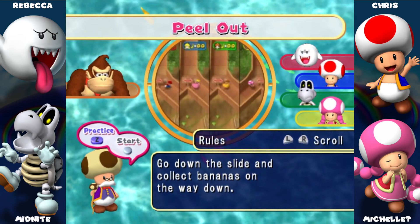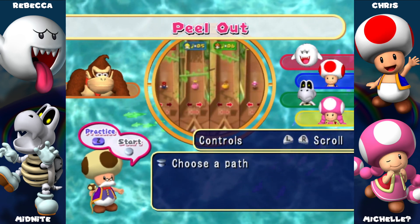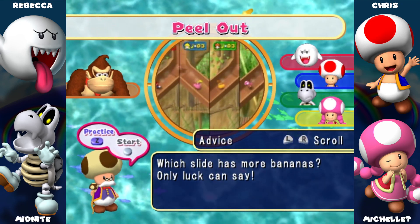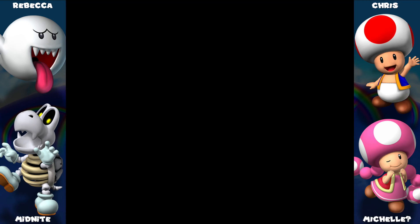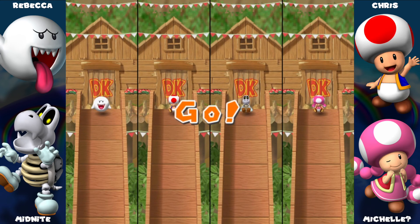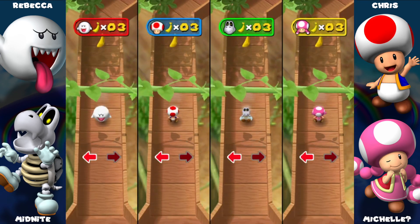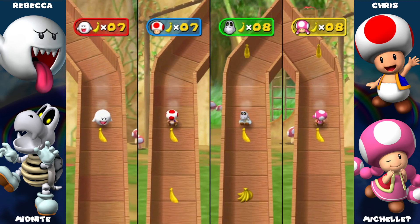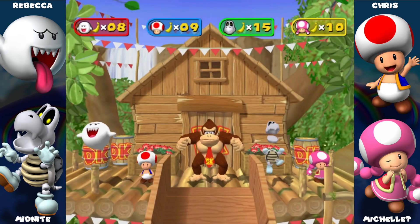Where's Donkey Kong? Over there. Go down the slide, collect bananas on the way down. Then just choose a path and hope it has more bananas — left and right, choose a path. Which side has more bananas? Only luck can say. I'm told left is always best. Left is always best — I got them all! That feels like cheating. That's it.